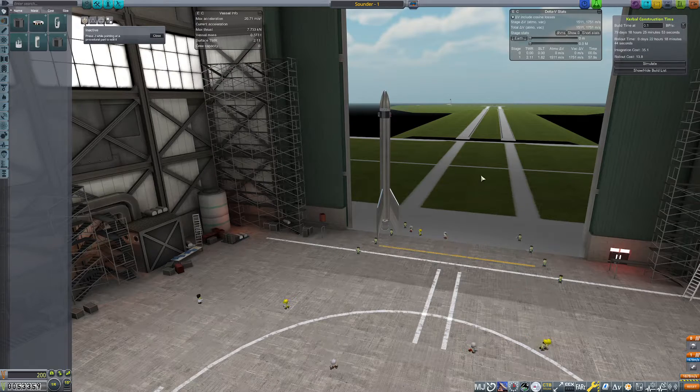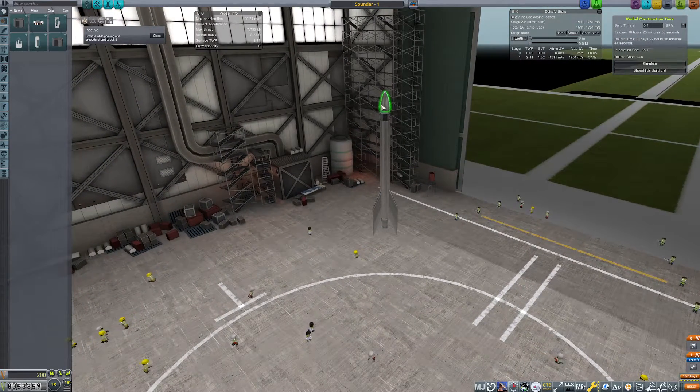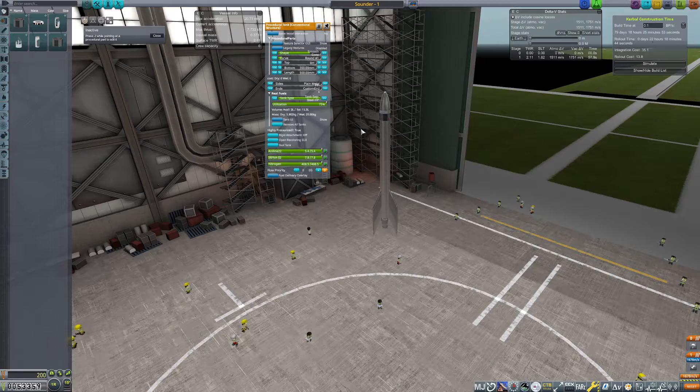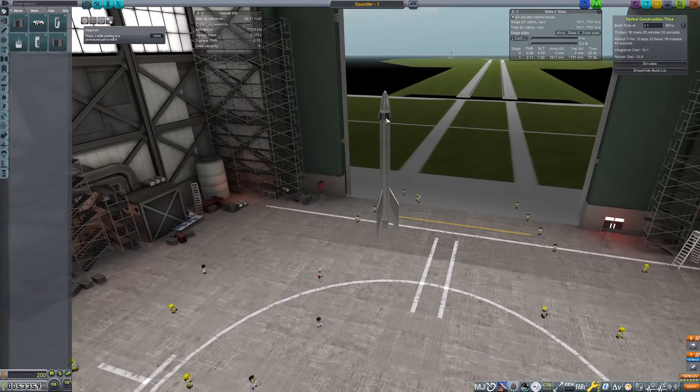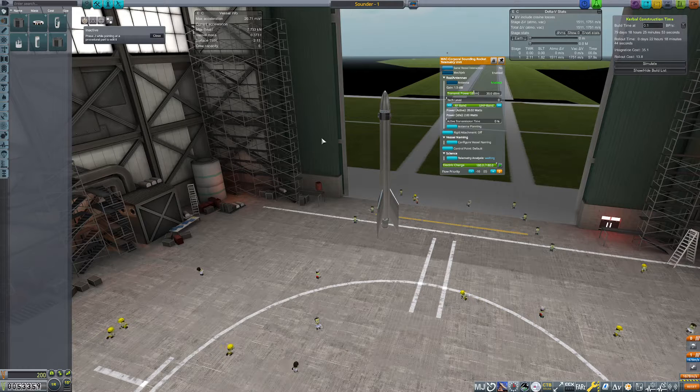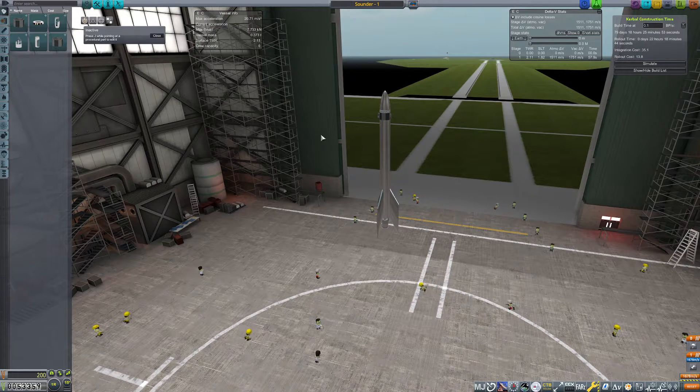All right. We got our first sounding rocket complete. We got our Aero B down here. We have the high-pressure tanks full of fuel, both the top and the bottom. We have the parachute. We have two science here with the third telemetry analysis. And I think that's all we need. The only other thing we need to do is build it. Current build time is 80 days.